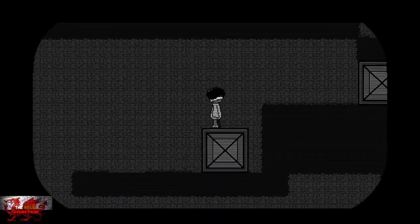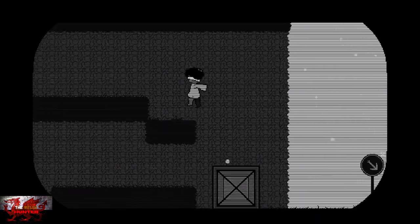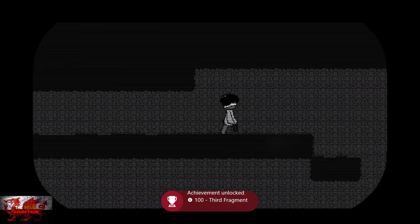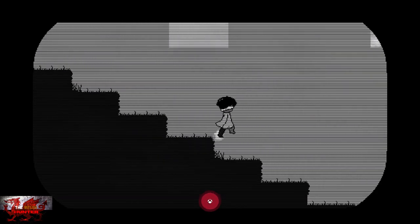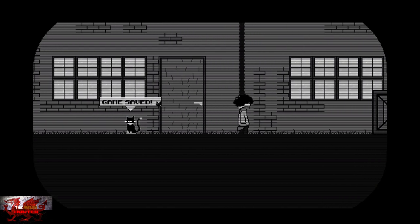Just keep climbing up. It's a fairly obvious path, but when we get to this point, jump up into the box and jump left — this is where you get fragment number three. Quick note: if you do end up dying on the next set of spikes for whatever reason, come back and grab this third one, otherwise it'll lock you out with the next swing achievement. So just a word of warning. When we get to the bottom of the steps here, make sure to jump over to the right, because there's a set of spikes there to the left.